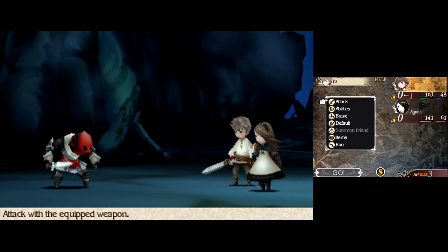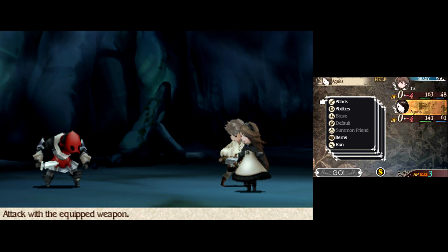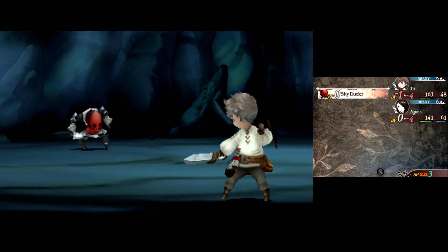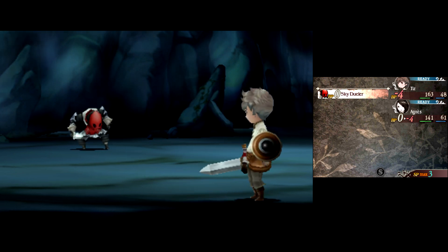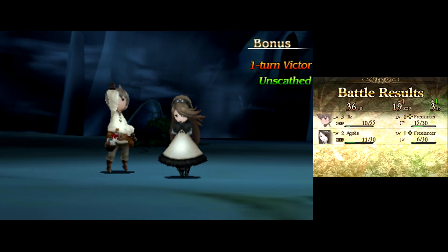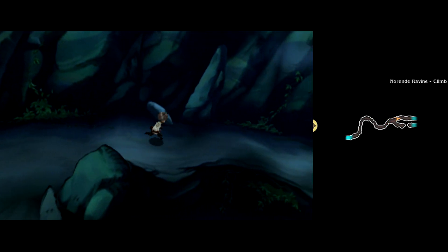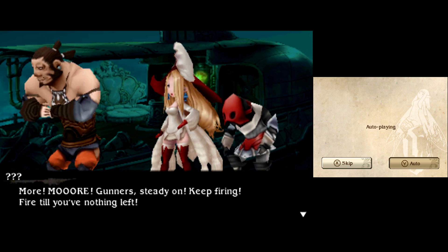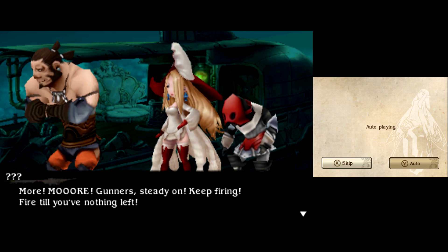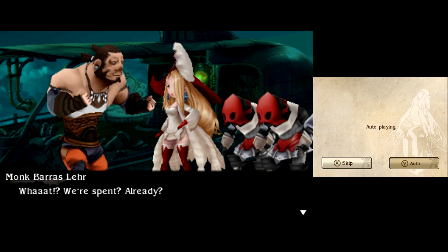As you level up, your character's speed increases, which determines how many strikes they do in a single turn. As your speed increases and the enemy's speed is lower, you'll start doing four strikes per attack. If you do four Brave attacks at four strikes each, that's 16 attacks — and you can do up to about 64 hits per turn total, and just seeing them go ham is the best.